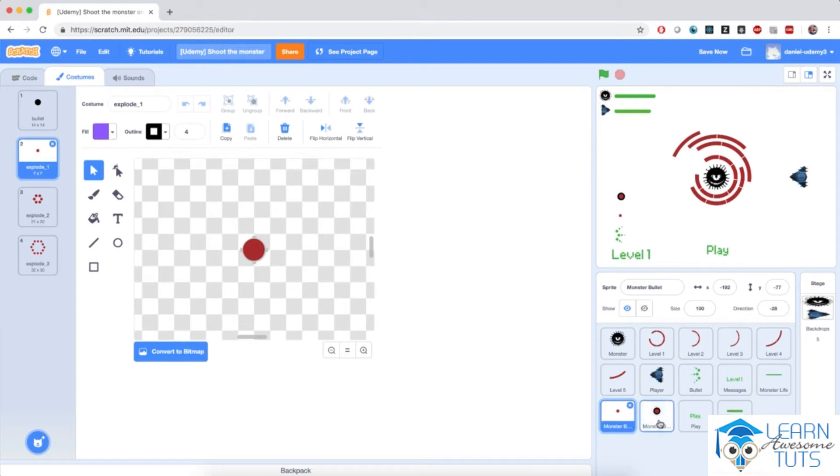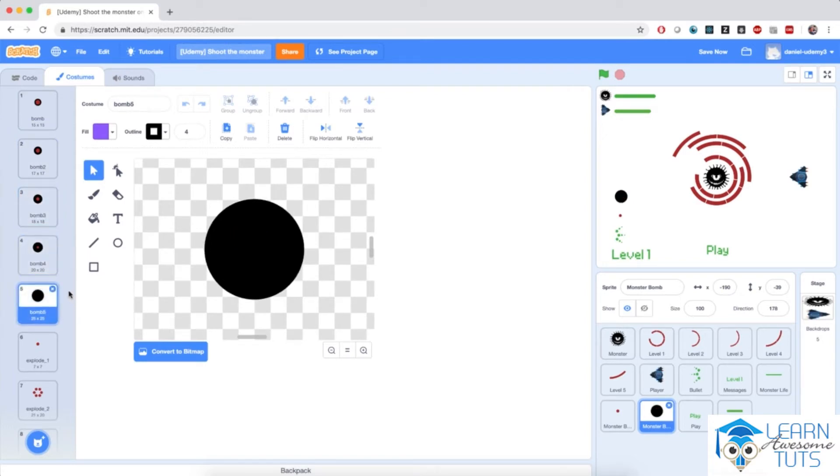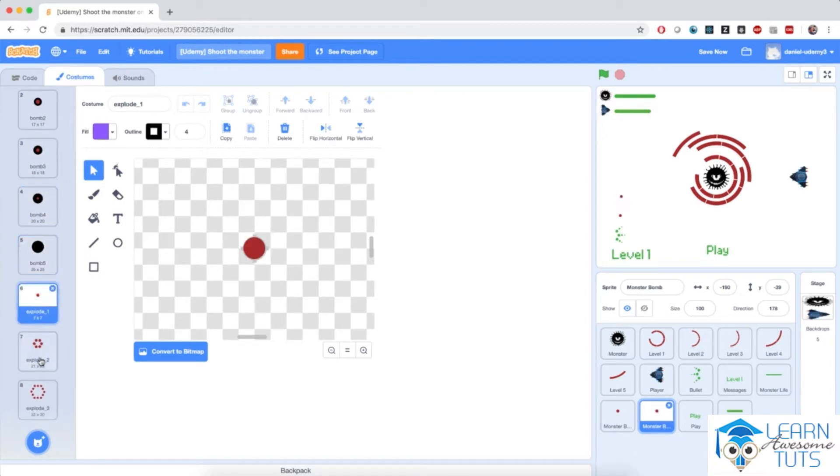The same explosion effect is available for the monster bombs. These are time bombs that the monster will fire. These bombs will stay on the stage for a number of seconds and will cycle through costumes until the bomb is ready to explode, after which we'll also have a detonation effect.